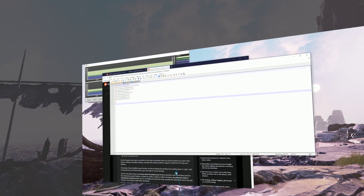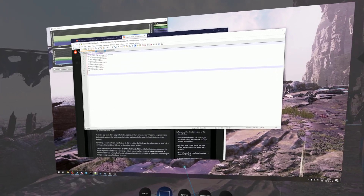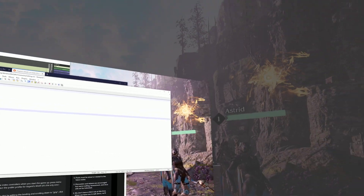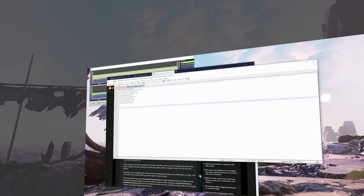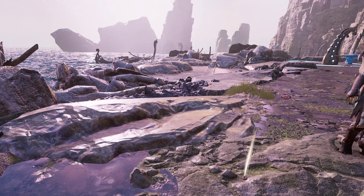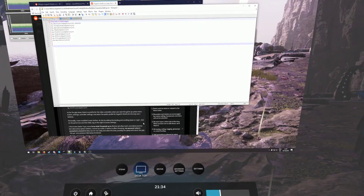You can download those files and drop them into your game. Once you have Revive installed and everything set up, you start the game and that's basically it already — except for one thing, and that is the controller binding.